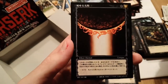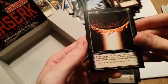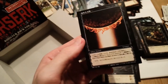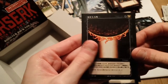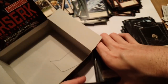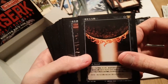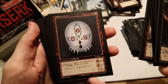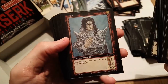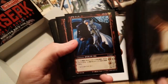The final rare — I'm not sure what it's called, but it involves the revelation from Griffith or something. It's pretty cool — black hole sun or something. I thought I saw it listed on eBay as 'Black Hole Sun' by a seller. So here's our final card review: the two Schnoz cards, the Misty Valley, Irvine, the Kelpie, Zodd, Rakshas, Rosine, and my man Locus, baby — my favorite one.